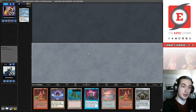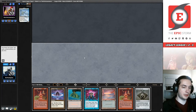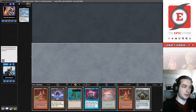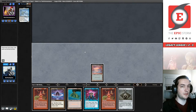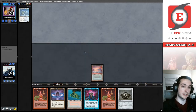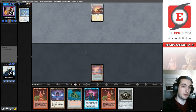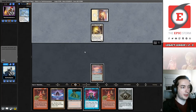We're going to hope it's a blue deck, make land drops and cantrip — a Burning Wish finding a Galvanic Relay might be exactly what we need. Our opponent kept their seven. We're going to start with the Underground Sea; we don't have any black cards to pay off yet, and if this gets Wastelanded, the Volcanic Island is going to be a protected red source. It looks like it's going to be Death and Taxes.